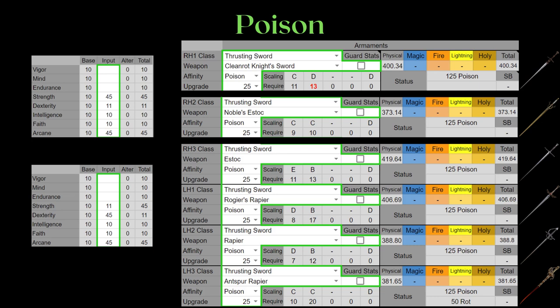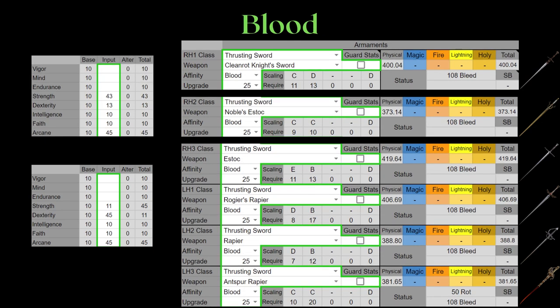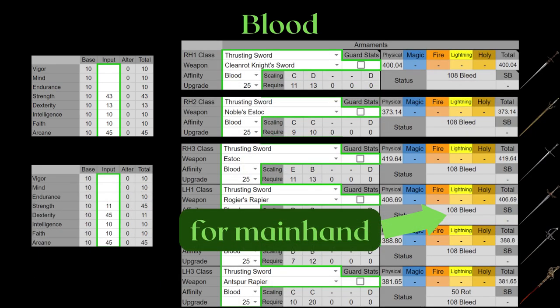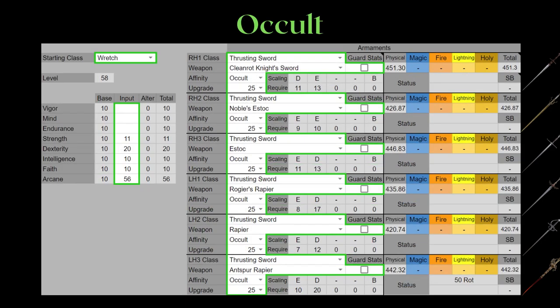Poison and Blood infusions basically scale the same way and you're just picking between the statuses, which will most of the time be Bleed over Poison. Just like the Cold infusion, the Estoc beats the Cleanrod in terms of AR, but they scale better to different stats. For the Blood infusion screen, I'm showing the Cleanrod with a slightly different stat distribution at the same investment level — they're pretty close in AR, because Poison and Blood infusion doesn't scale AR that well to begin with. A particularly good thrusting sword with status effect infusions is Roger's Rapier with its double hit, which is especially quick. I would stay away from Occult infusion unless you're on an Arcane build and happen to want to use a thrusting sword as support.